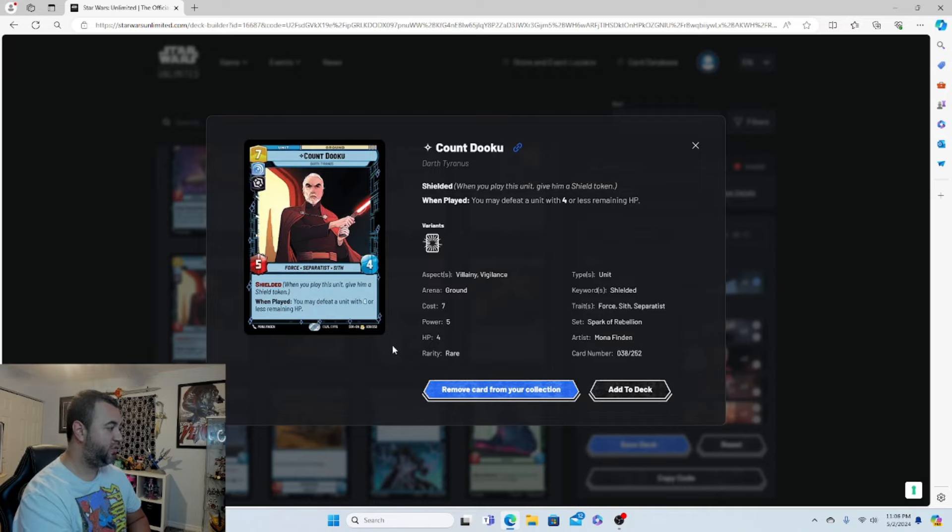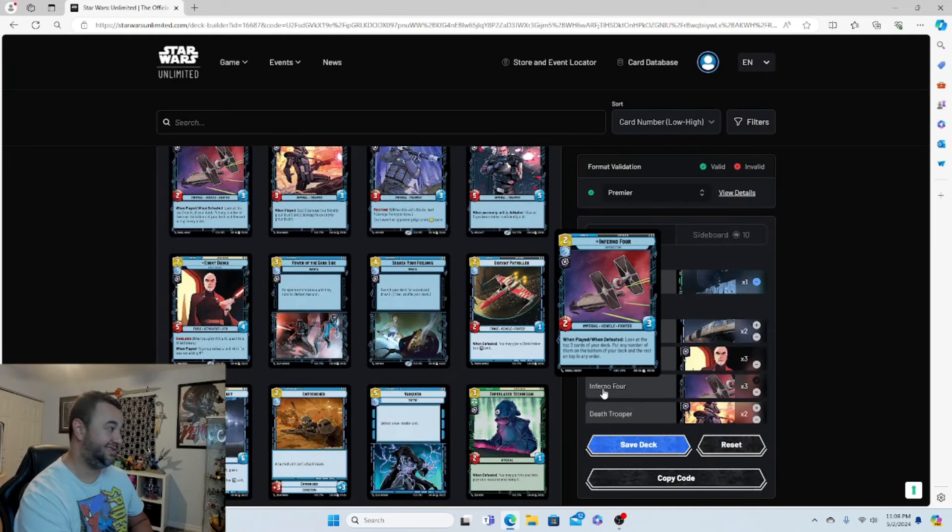Next up is Count Dooku, probably one of the best cards in this deck — and also one of the most expensive. He's a 5/4, gets shielded, costs seven. On play, you may defeat a unit with four or less remaining HP. If you already have your leader out you'll heal; if not, tap her and heal for one. Three copies of him.